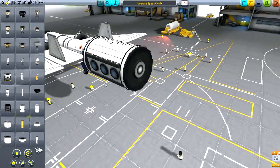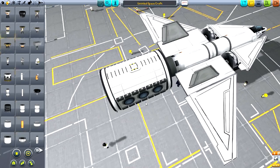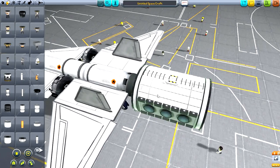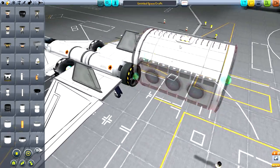The other new part is for career mode — it's a mobile processing lab. Instead of having to transfer all the science you've collected back to KSC to be processed, this module on your ship can process that data and turn it into science so you can purchase new parts. For example, if you go to Eve and collect data, this module handles it on-site. It's career mode only — in sandbox there's no GUI for it.